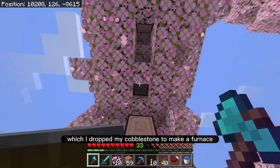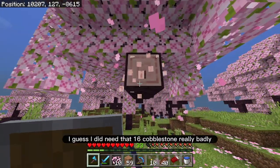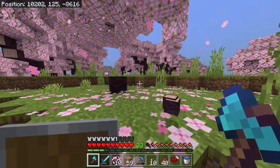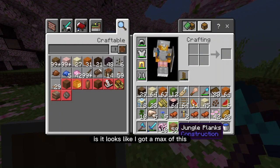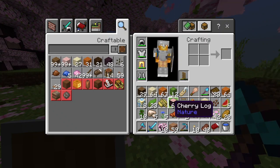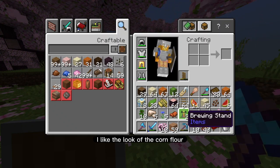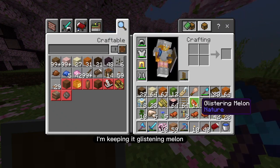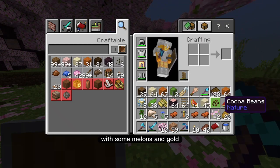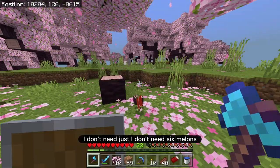Oh — I need a furnace, and I dropped my cobblestone to make a furnace. Oh my god. I guess I did need that 16 cobblestone really badly. You live and learn. Looks like I've maxed out my inventory — what else could I drop? I like the look of the cornflower so I'm keeping it. I've got six melons here — I don't need six melons. Perfect, let's keep going.